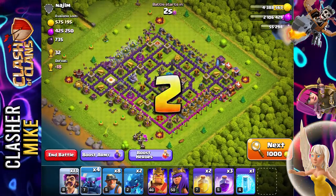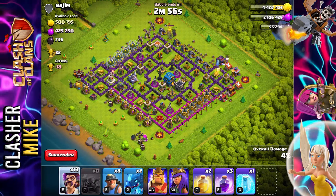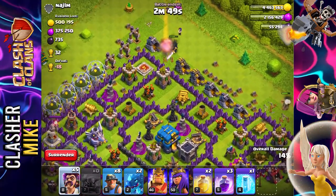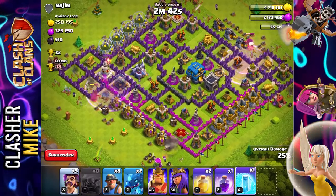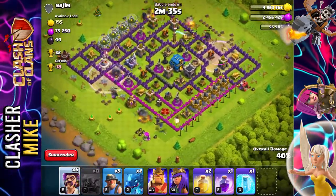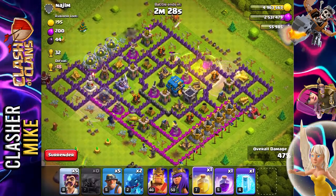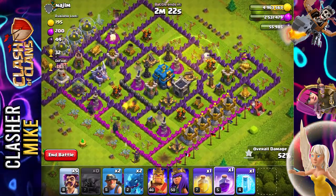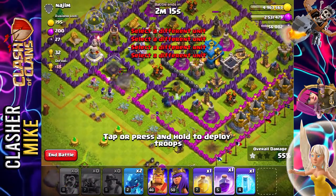My plan is to take out those air defenses first. I'm going to put a Pekka on each side in the corners to do some outer damage, and follow up with about two party wizards on each end to clear the background stuff behind the Pekkas. I'll rage up some of the Pekkas — hopefully they fly through this area and head right into the base. We definitely want to take out the air defenses, because no matter how high level the electro dragons are, we don't want to lose them needlessly.